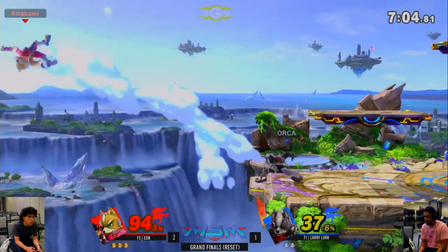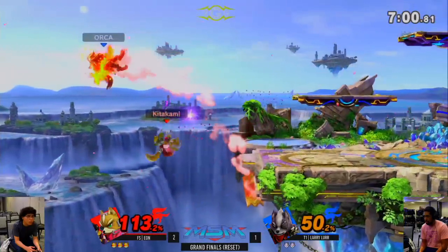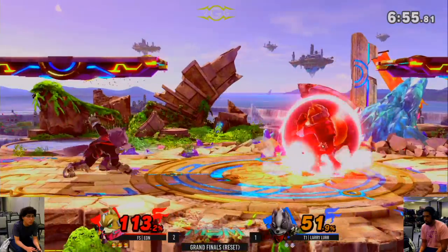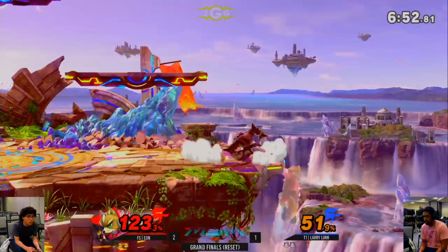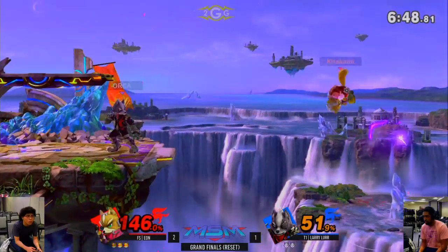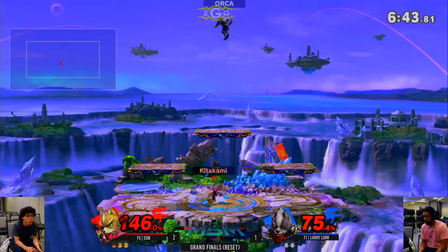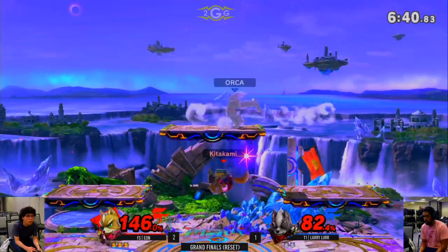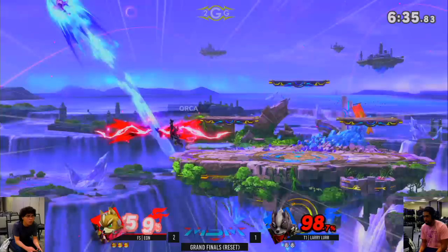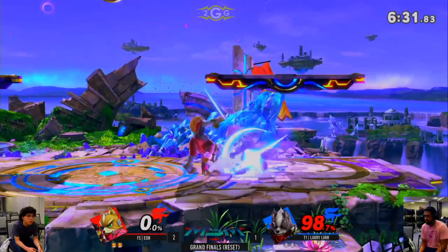The mix-up — Larry covers it. Back throw kills finally at 98% — really rough for Larry. Eon two stocks away from winning the tournament. Building on his lead with tech chases. Back throw kills. Where's Larry going to go? 98% — really rough. Eon still at low percent looking good. He's playing scared now — is it too little too late? Larry has so much of a lead.